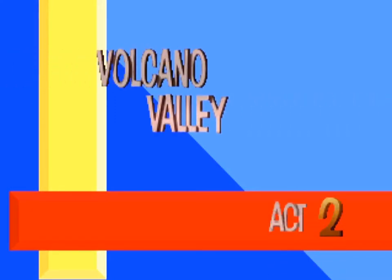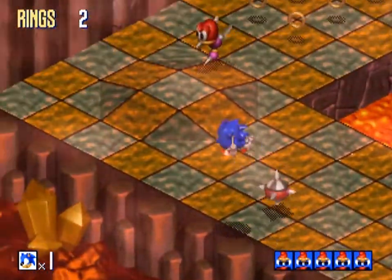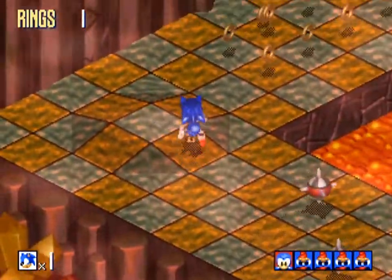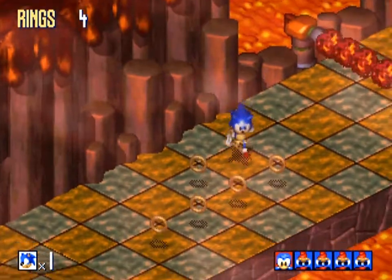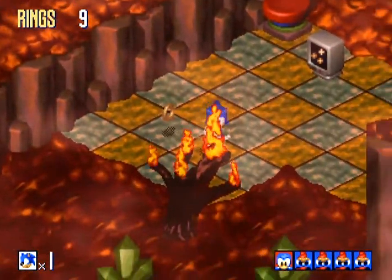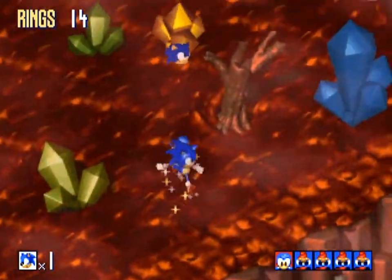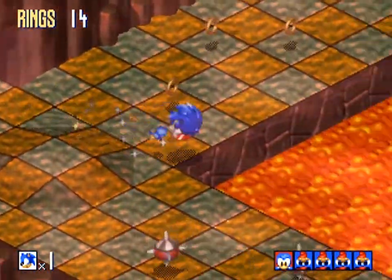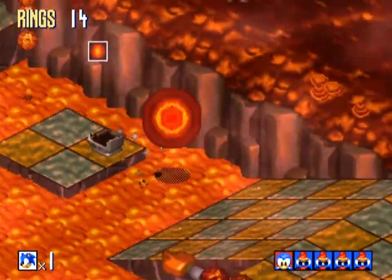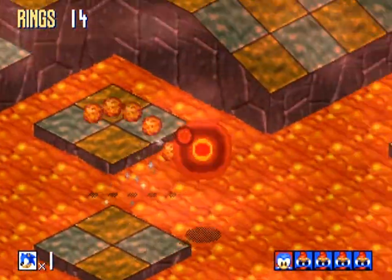Alright folks, for this Volcano Valley level I decided to show Act 2 — the same act I showed you on the Mega Drive — so you can see it's the same thing. I'm not making anything up. Look, you can see it's the same layout, same paths I took in the Mega Drive Volcano Valley — and here you can also see where I picked up the continue and the fire shield.